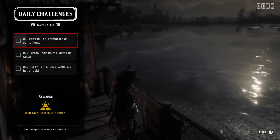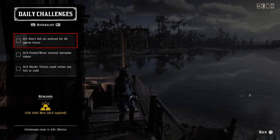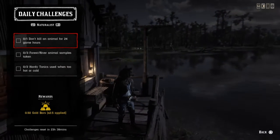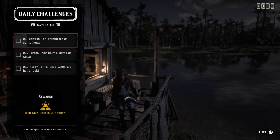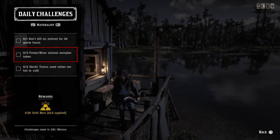For one don't kill an animal for 24 game hours, as you can see mine is ticking away. It's easy in a way but time-consuming — if I stay still and don't run over animals with my horse or shoot animals, I'll get that challenge in one game day, which is 48 real-time minutes. You can also hang out at camp or at your moonshine shack.